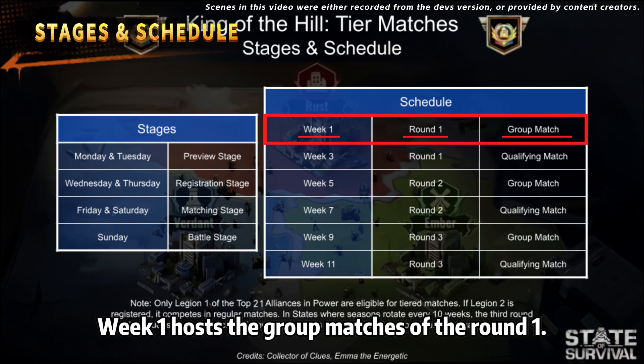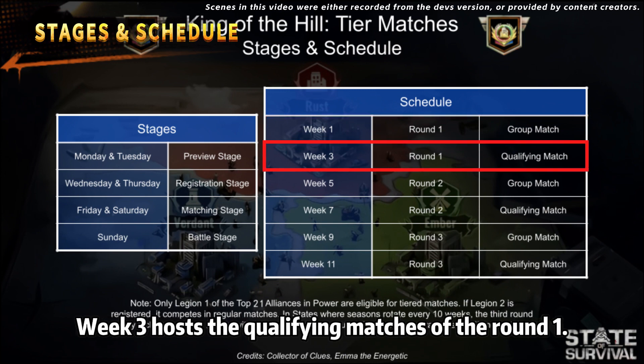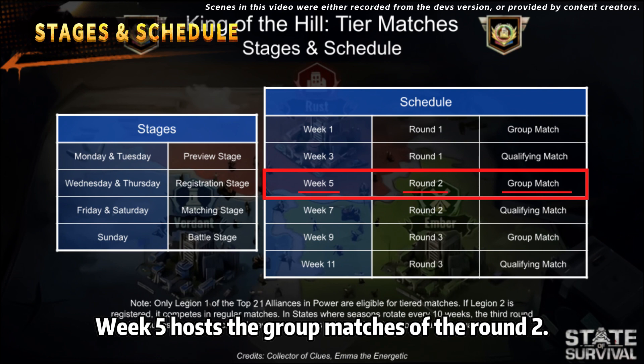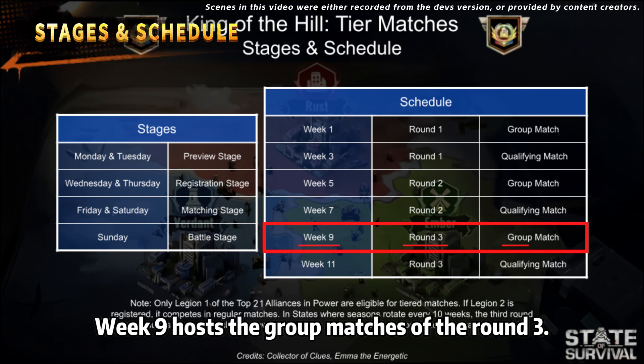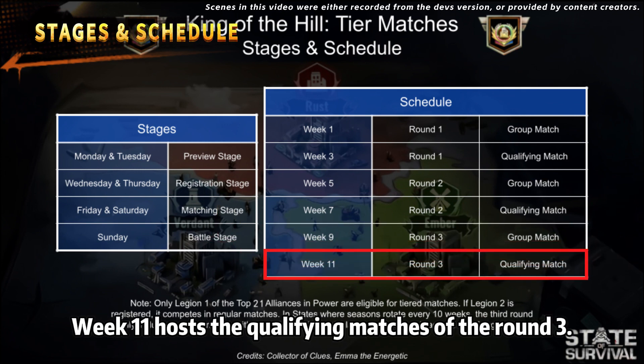Week 1 hosts the group matches of round 1. Week 3 hosts the qualifying matches of round 1. Week 5 hosts the group matches of round 2. Week 7 hosts the qualifying matches of round 2. Week 9 hosts the group matches of round 3. Week 11 hosts the qualifying matches of round 3.